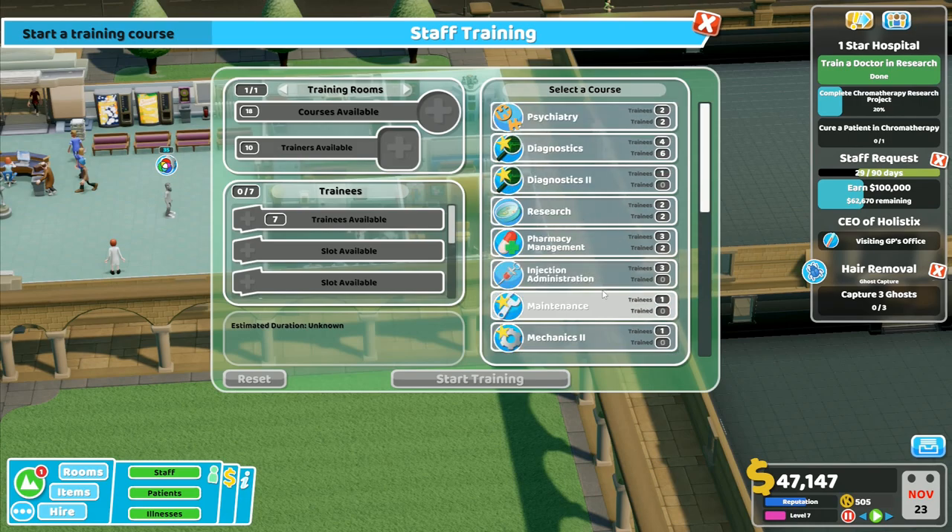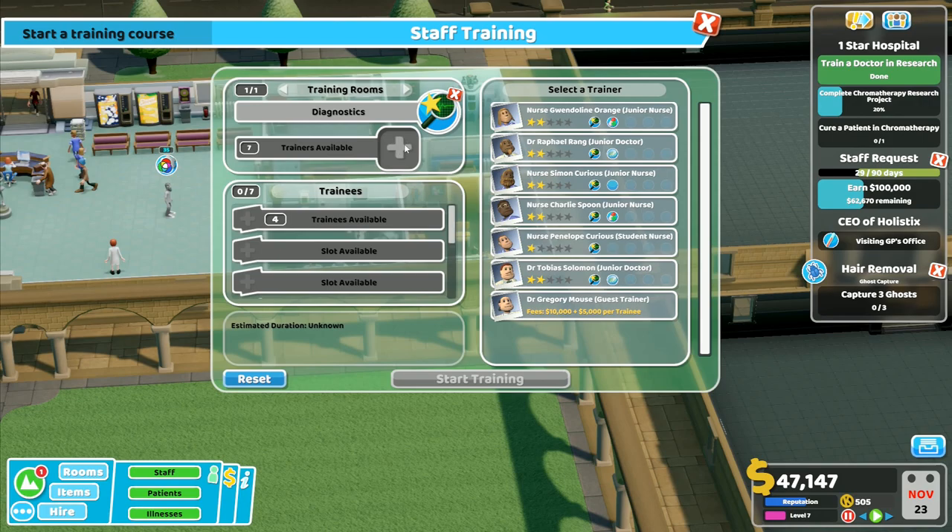For treatment - increase the happiness of patients when dealing with them. If we train in the bedside manner we'll get to bedside. I think we will go with the diagnostics right there. I can have one of my doctors train this - actually that's a research doctor, this is a junior doctor right here, who is currently on a break. Oh no, that's a junior nurse - I don't want to take out a nurse to do this. I've got two doctors that I can use. It's a lot cheaper if I just use one of my own people. Teaching speed 110 percent.